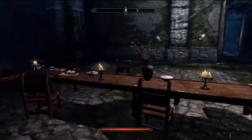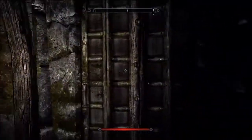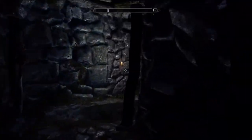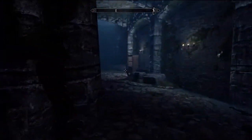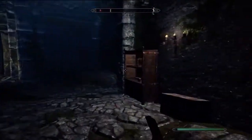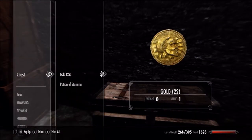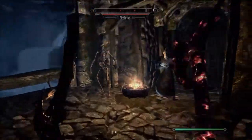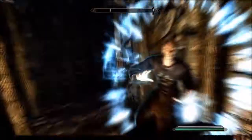In here you can find soul gems, ingredients, and potions — stuff you might need. You can harvest those. There's a door — go through it, keep going, and you'll come to a bookshelf. Don't forget there's a chest right here with a soul gem and potions. Keep going through to the end.